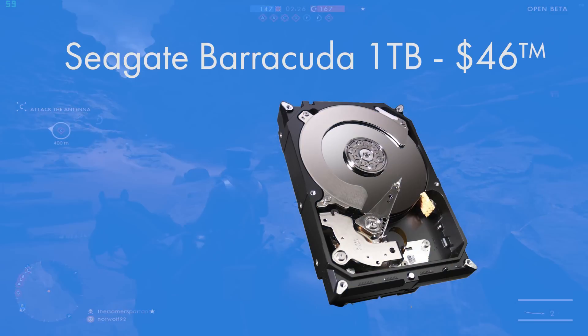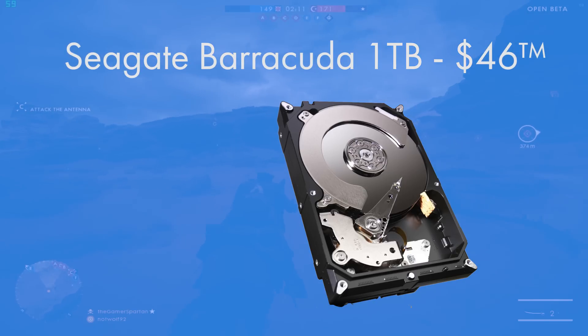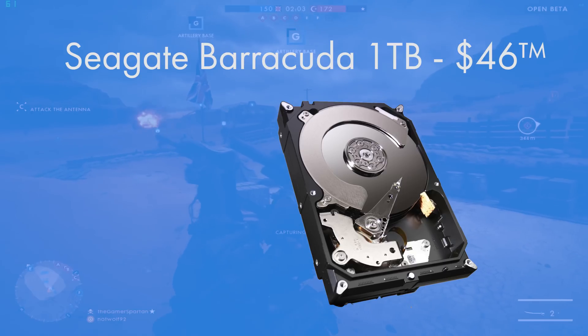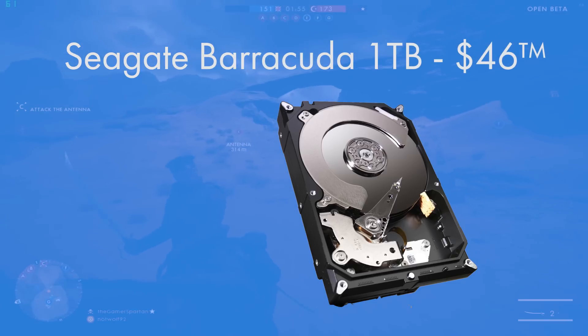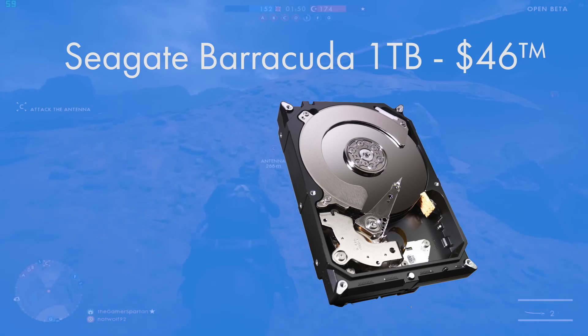For storage, the Seagate Barracuda is a 1TB hard drive at 7200 RPM. Hard drives aren't as reliable or as fast as SSDs, but I've had great experiences with these Seagate drives. I've got two 4TB ones in my editing system, a 1TB one in my living room home theater PC, and I've had one in my first ever computer and two in my server. 7200 RPM is as fast as mainstream consumer hard drives go. Links to all the products mentioned are on Amazon in the description below.